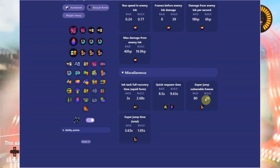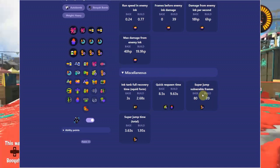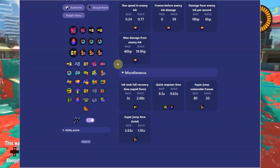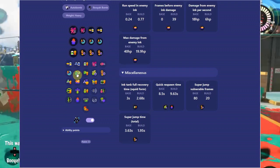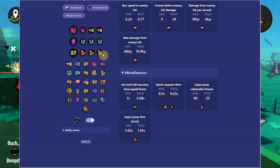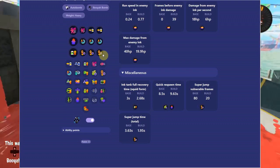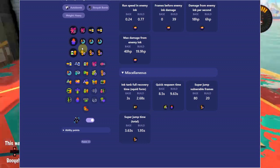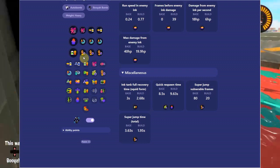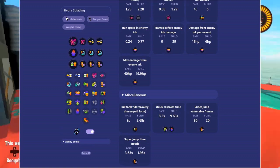With quick super jump, your vulnerability frames before landing normally are 80. With this build you only have 20 — that's huge. You get a lot of value out of three subs of quick super jump. That's why you need these tools — sometimes it's better to run two subs instead of three due to diminishing returns, and the calculator helps you find the actual numbers. Quick super jump has always given great value and I think they buffed it back in Splatoon 2 at some point.